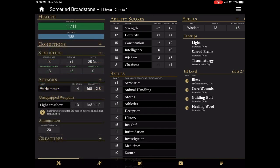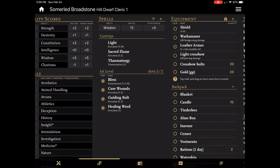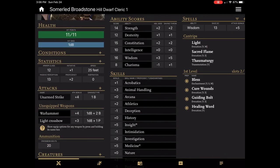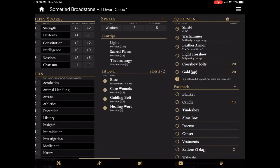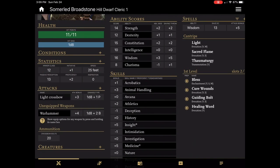The next section is the attacks box. This is where all of your melee and ranged attacks are managed. Overall, Fight Club 5 does a great job of enforcing the myriad of rules that determine attack and damage rolls. What shows up in that box is based on what you equip. So if I unequip my war hammer and my shield, my attack becomes an unarmed strike and my armor class drops because I unequipped the shield. If I go and put those back, my armor class goes back to 14 and my war hammer is back. If I switch to the light crossbow, because it's a two-handed weapon, it'll automatically unequip my war hammer and my shield.